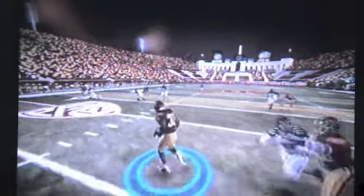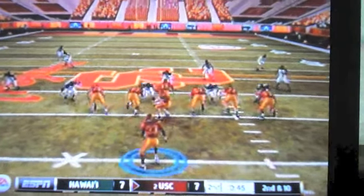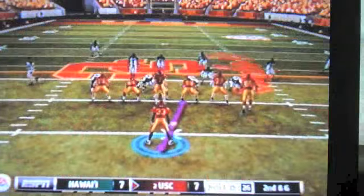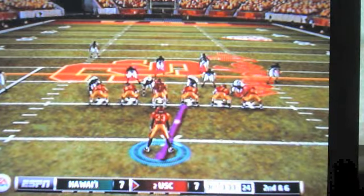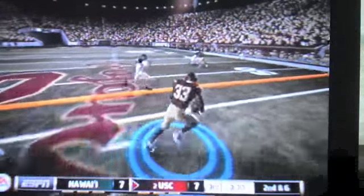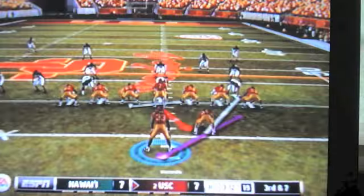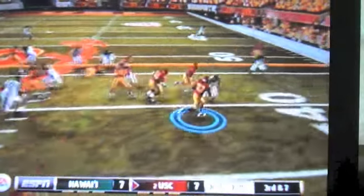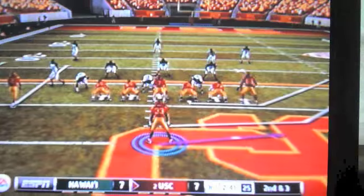USC is number two coming into this year. Hawaii's not even ranked, and you can see the score is 7-7. Third down and 7 — hand off to Marcus Allen. He breaks off the tackle, second effort, and does get in for the touchdown. First down and then a touchdown.